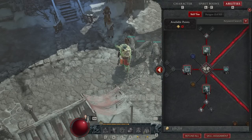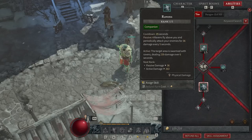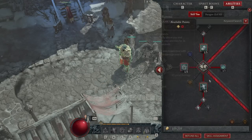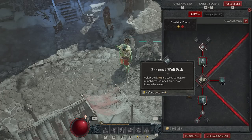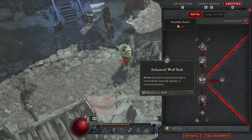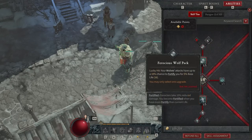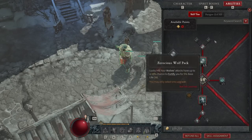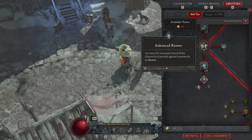Now let's walk through the companion skills. You'll want Wolves, Vine Creeper, and Ravens. For Wolves, the Enhanced Wolf Pack makes wolves deal 20% increased damage to Immobilized, Stunned, Slowed, or Poisoned enemies — which synergizes perfectly since we're constantly applying those states. You can also take the critical strike option to gain 20% attack speed for three seconds, or the Ferocious Wolf Pack — that's up to your playstyle. For Ravens, make sure to take Enhanced Ravens, which gives 5% increased critical strike chance for six seconds against enemies hit by Ravens, significantly boosting your ongoing damage output.